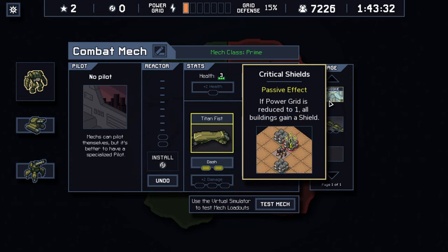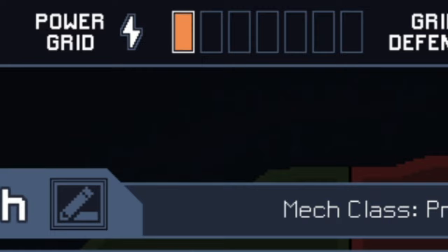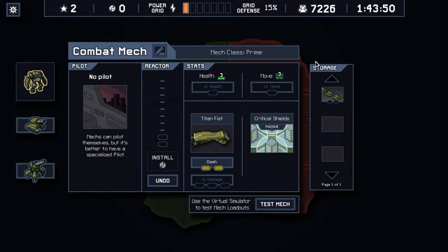We got a passive effect a couple episodes ago which I now realize we actually had to install. If the power grid is reduced to one, all buildings gain a shield. We are down to one in our power grid, so that's going to be extremely helpful — all of our buildings get at least one free hit absorbed.